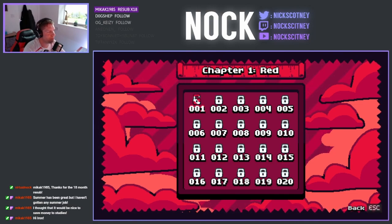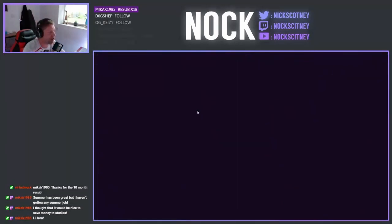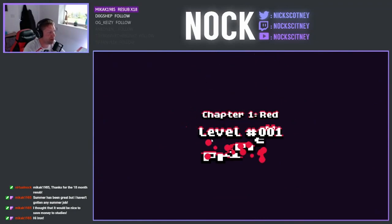Obviously the chapters are going to be color-coordinated or color-themed. So obviously chapter one, what we're going to get to play here, is red. So let's jump in and see what we need to do.